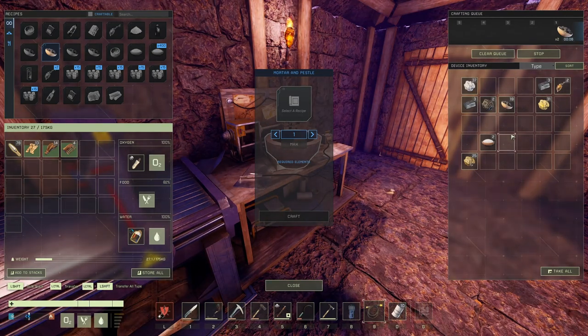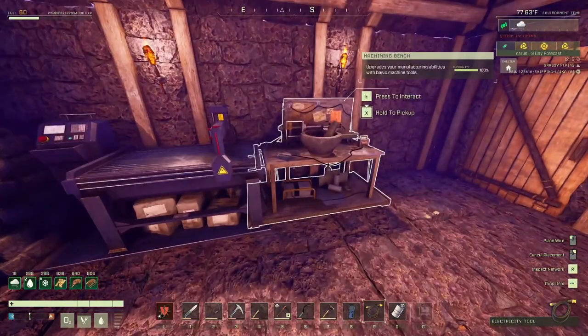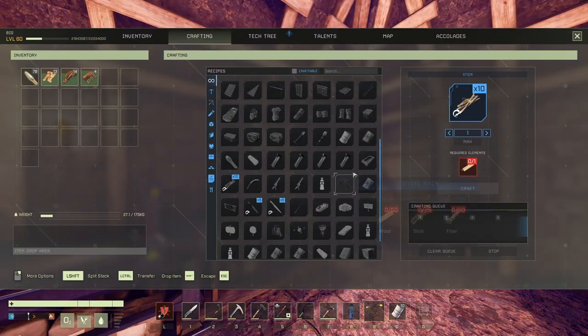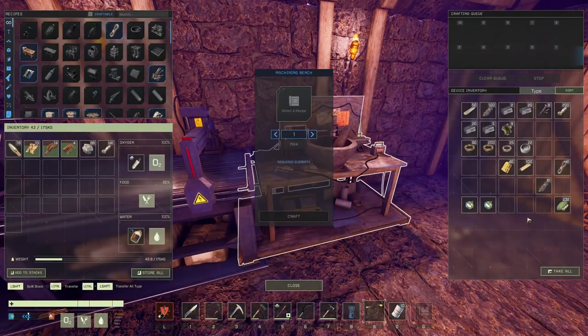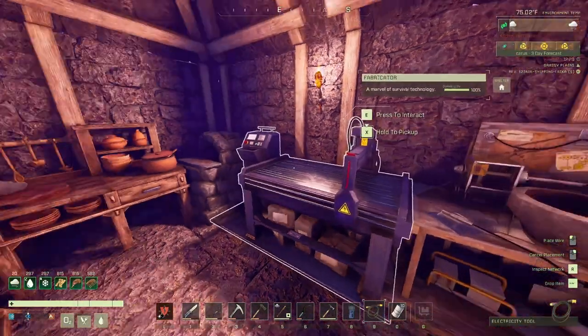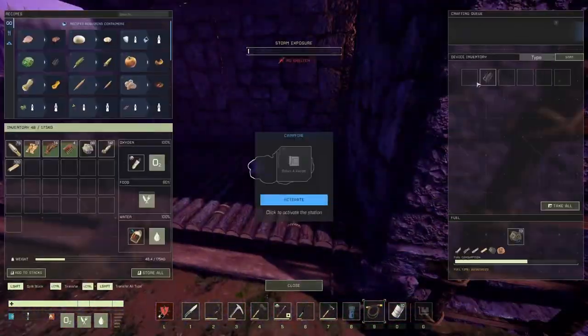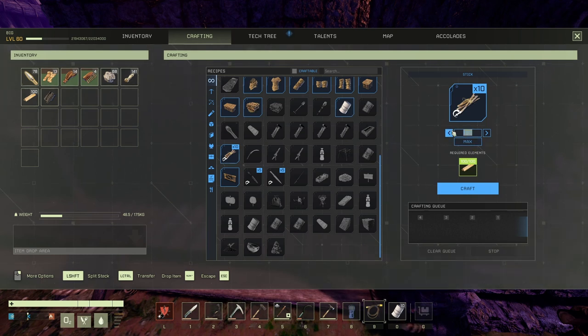I think we're going to postpone that for the time being because of that storm, and we're going to build one of those simple purifiers that you put in the lake — let that one run for a while. Purifier — not that good, just simple. Basic: sticks, fiber, stone, charcoal. It's incredible how many storms I've had — I only have one charcoal. Let's make some sticks, only 100. Let's make 10 of those.